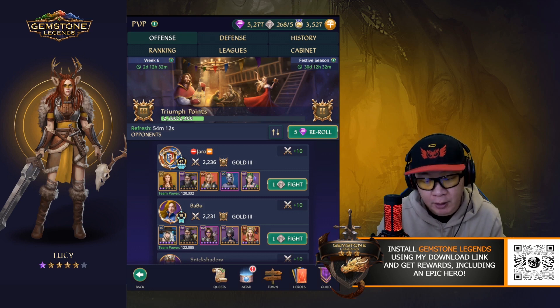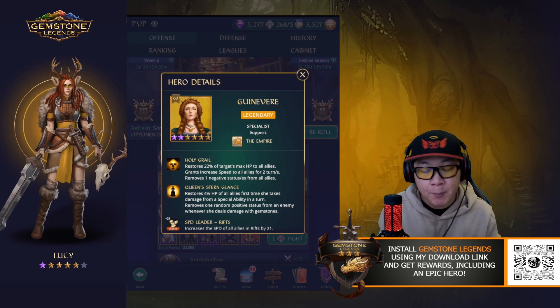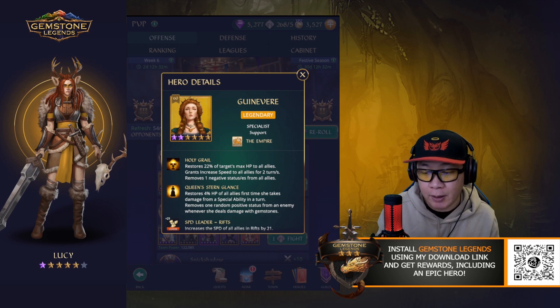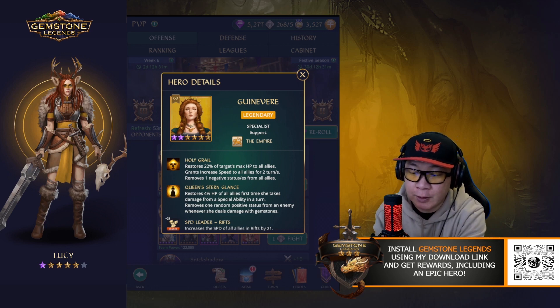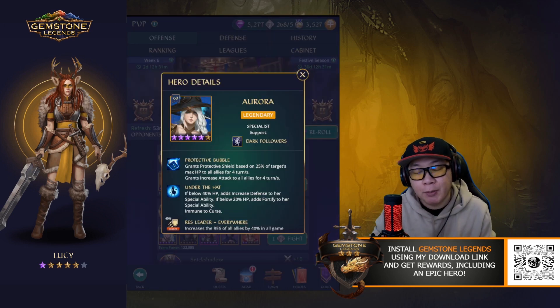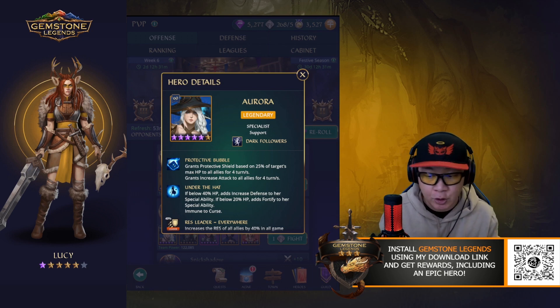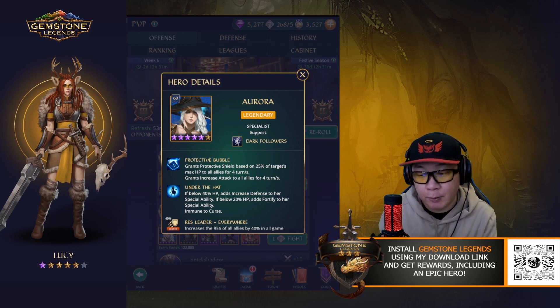Now let's also talk about some of the other weaknesses that she has. Against a hero like Guinevere who does dispels, her negative status isn't going to be that useful if the opponents have one of their first heroes do a dispel - then you're not really going to be able to benefit from that at all. And the other thing is when you're up against a hero that applies positive status to all allies, such as Aurora, you can only debuff one hero. You can't debuff multiple.